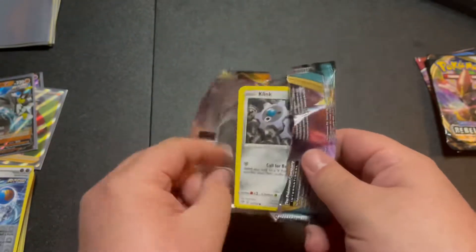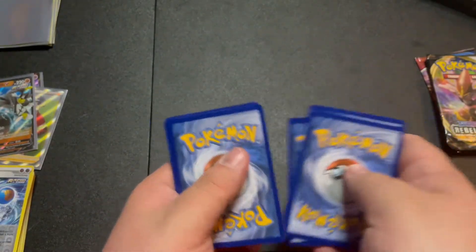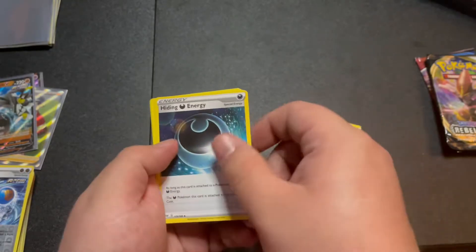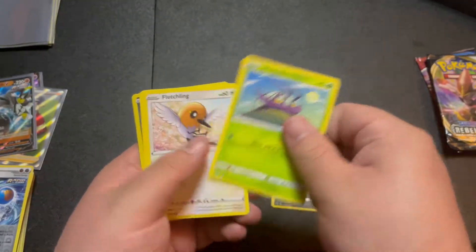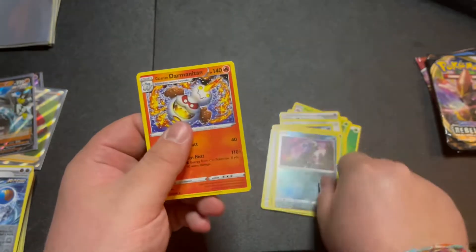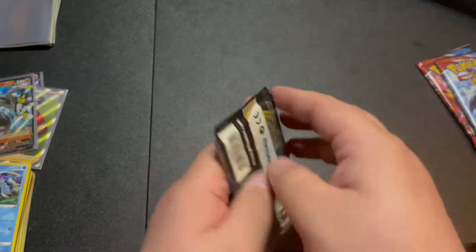That opened way easier than the last couple. Code card, one, two, three, four, and we got energy, Toxapex, Parasect, Hiding Energy, Klinklang, Grimer, Wimpod, Fletchling, Simisear, Ursaring, and Galarian Darmanitan. Kind of a weak pack, that's okay.